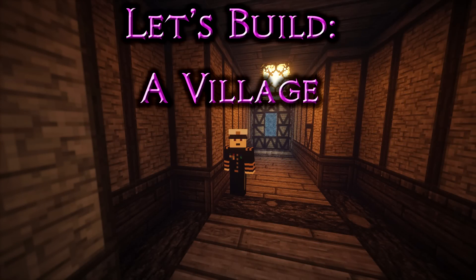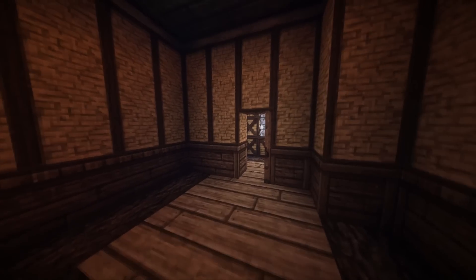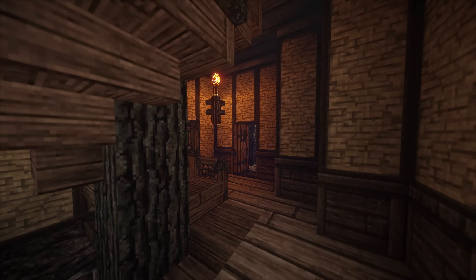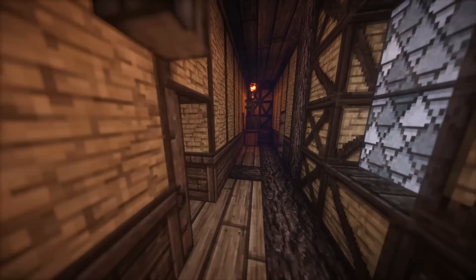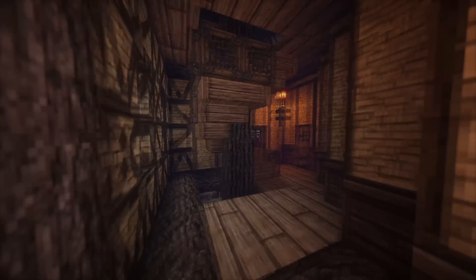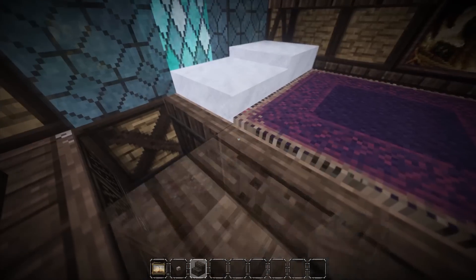Hi guys, welcome back to another episode of Let's Build a Village: Mystic Pines. We're here again in the inn doing another inn room, continuing straight off last episode. This is room number three of the inn — these rooms are really big, actually huge. Anyway, the main thing first is the bed, so we'll grab the bed stuff.